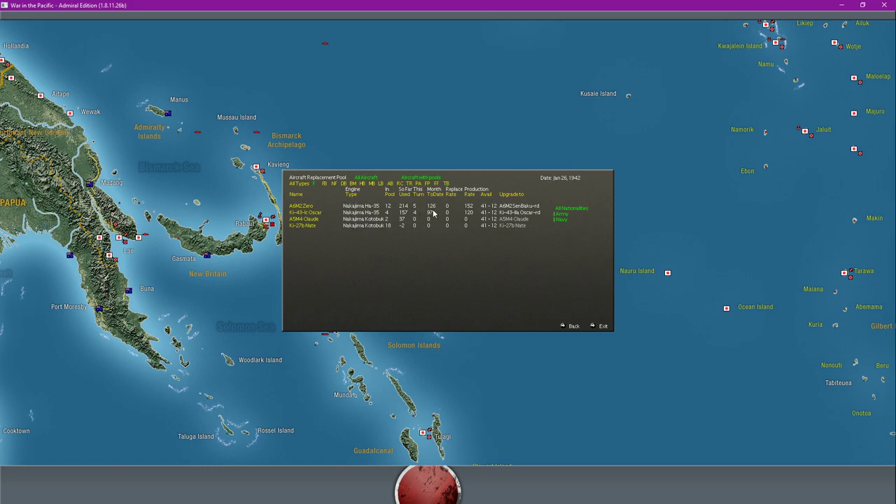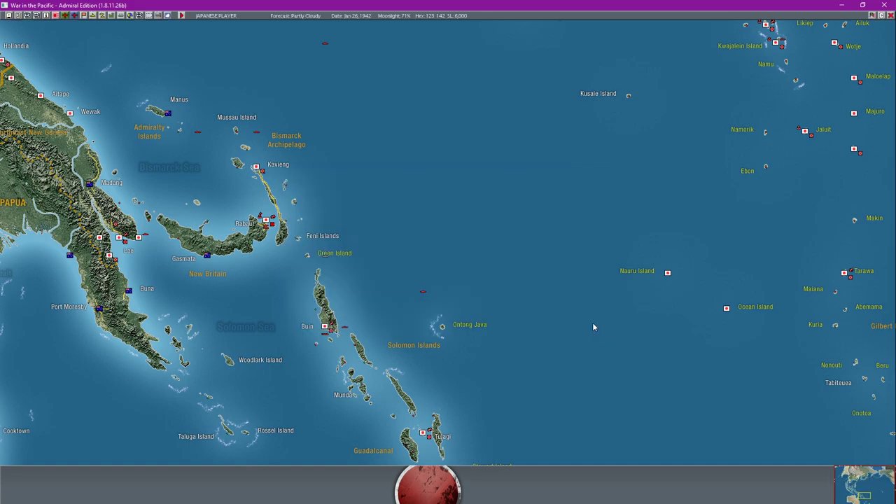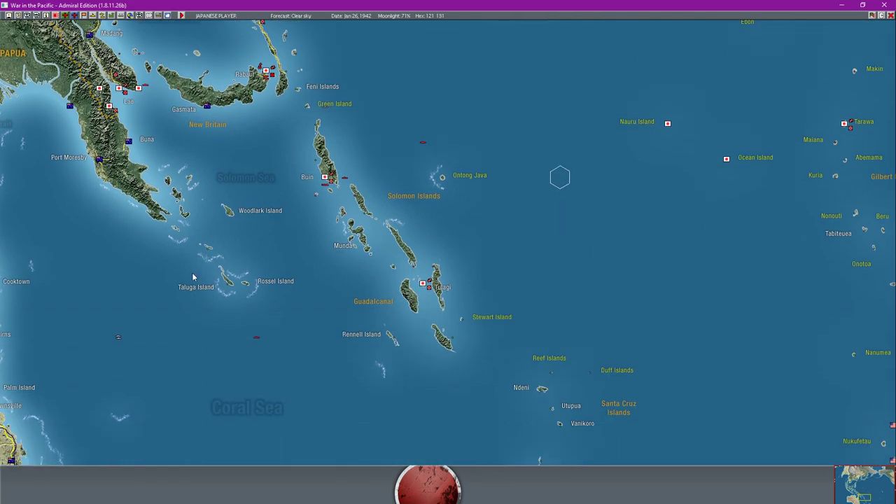As you can see here, it's into Zeros. We are producing five a turn - shown here, 126. That's five every day, and five every day is a massive number. We lost about 20-odd Zeros here. We lost a number of other aircraft as well - maybe about 20, 30, 40 aircraft lost in the airfield that day. We didn't lose an insignificant amount of aircraft. Obviously it's not as significant due to our production capabilities. But in most games I'm not too sure if the Japanese would have that kind of production capability to restore that.